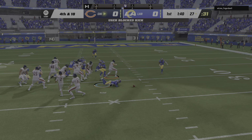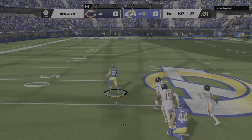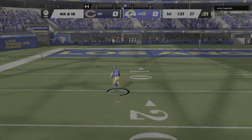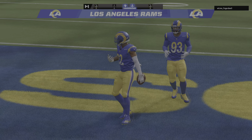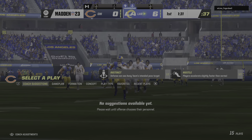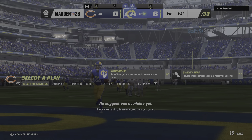Oh, they get to the football — it's blocked! It's picked up, a live ball. He's taking it right down Broadway, the 30, the 10 — touchdown, LA! A great effort there, 68 yards, and the Rams take the blocked field goal and convert it into six points.